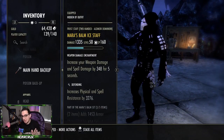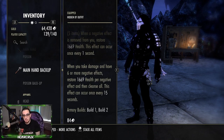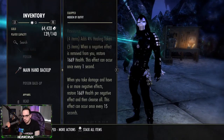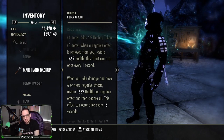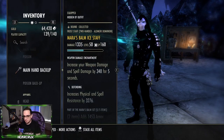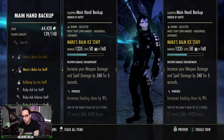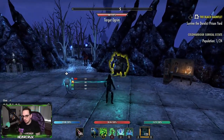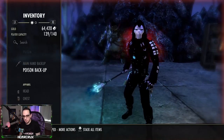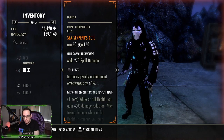Mars Bomb works like this: whenever a negative effect is removed or expires, you get healed for approximately 1,000 — though with all buffs up it goes to around 1,900, which is solid. I'm running Defending right now but you could run Power since resistances are so high. I also have a weapon damage enchantment on the back bar — you proc weapon damage on the back bar, then swap to front bar and line up your burst.